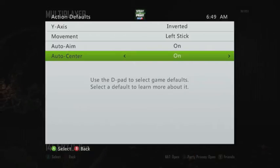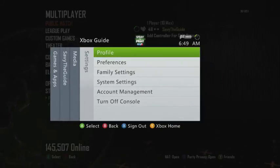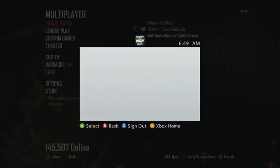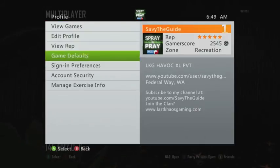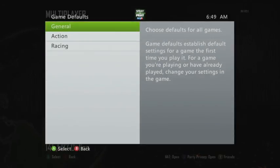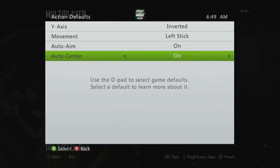It basically improves your aim immediately — right when you turn it on and start playing the game. More about Auto Center: it reduces the sensitivity when targeted on an enemy. It works great, I swear by it. Turn it off for practice and then turn it back on — you'll see a big difference.